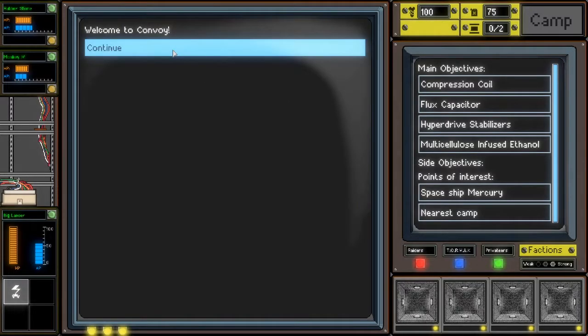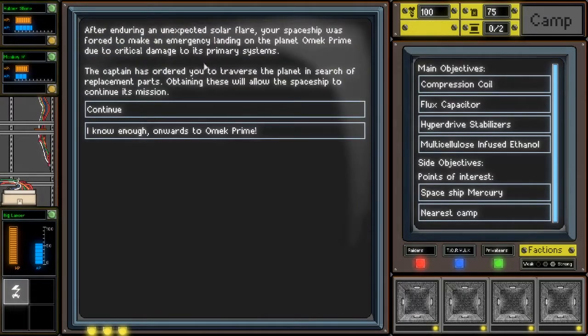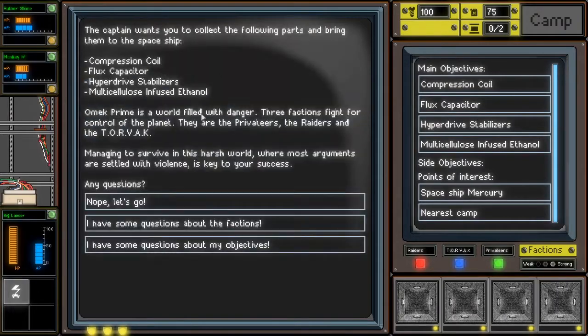Welcome to Convoy. After enduring an unexpected solar flare, your spaceship was forced to make an emergency landing on the planet Omec Prime due to critical damage to its primary systems. The captain has ordered you to traverse the planet in search of replacement parts. Obtaining these will allow the spaceship to continue its mission. The captain wants you to collect the following parts: compression coil, flux capacitor, hyperdrive stabilizers, multicellulose-infused ethanol.